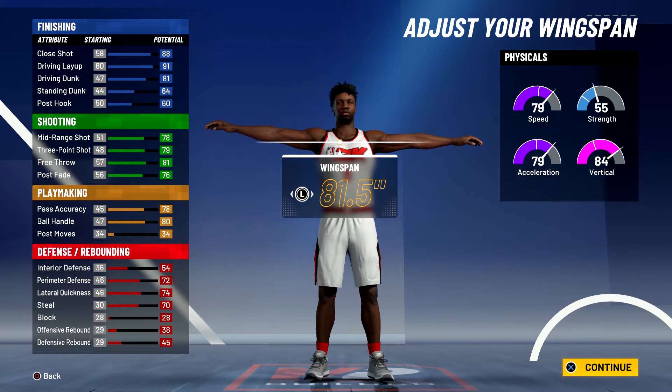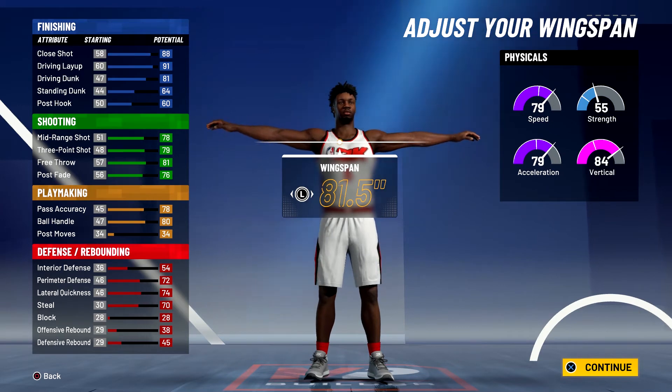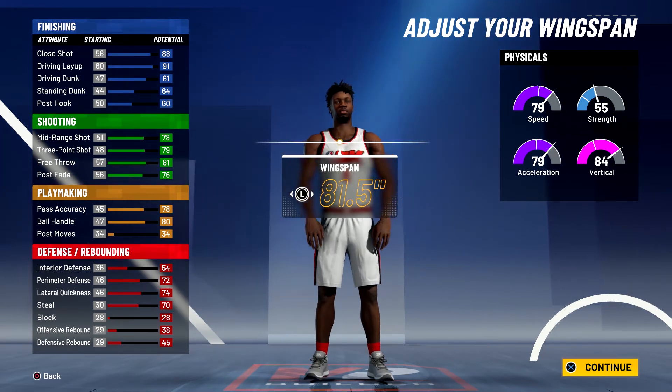For shooting, your mid-range shot will be at an 82, your three-point shot will be at an 83, your free throw will be at an 85, and you'll have an 80 post fade. For playmaking, you're going to have an 82 pass accuracy and an 84 ball handling, so you won't be able to get those pro dribble moves but you will be able to speed boost at 99 overall with the gym rat badge.